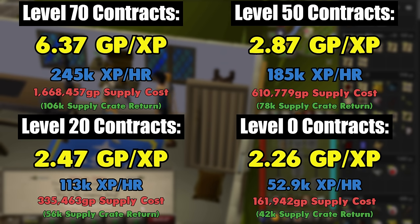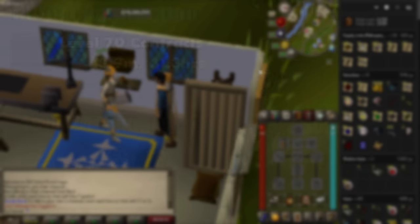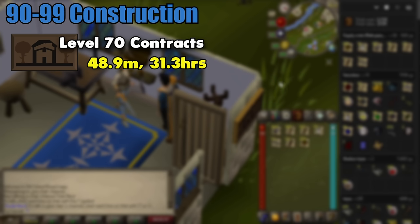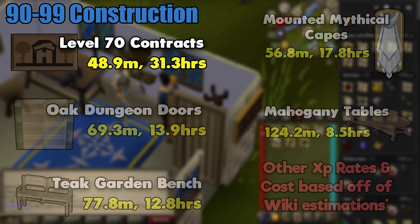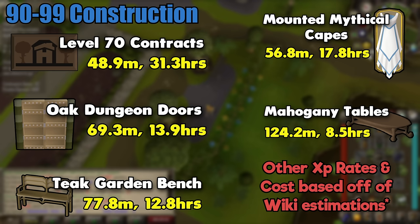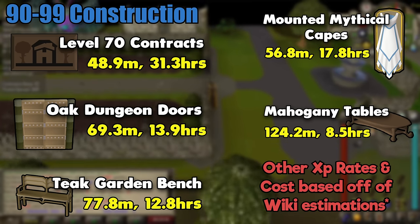Let's say I did contracts from 90 to 99. With all of the numbers I gathered, it would cost 48.9 million GP and take 31.3 hours to make it through. This does sound like a lot, but let's compare it to some of the other popular construction training methods. When we look at it that way, it might not seem so bad price-wise. Other methods are faster, but you're definitely going to pay for that better XP rate.